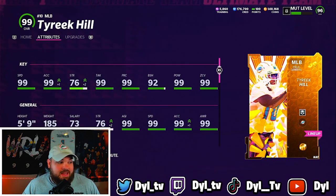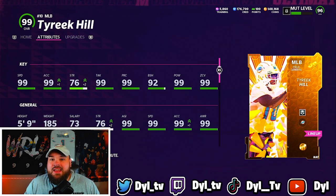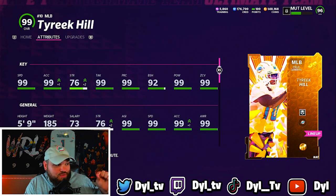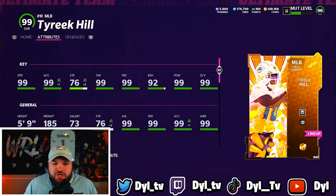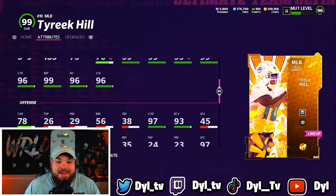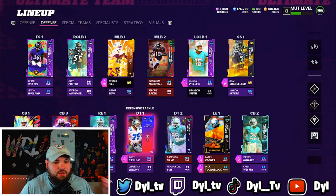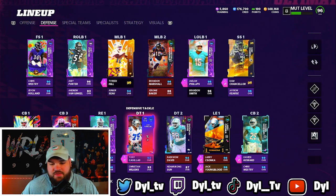I had a lot of fun with Tyreek Hill and was actually pretty successful. 99 speed, 99 acceleration - I feel like this guy moves different. I'm used to usering guys like Ted Hendricks and Jimmy Graham who are a little bit slower. I feel like I can start at the line of scrimmage, take a good angle, and absolutely just lurk on a post. I've had a ton of fun using Tyreek Hill as a user. He even has 97 change of direction. I did go ahead and pick Tony Cassillas as our season reward master.